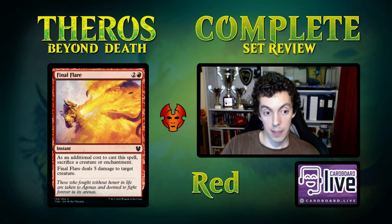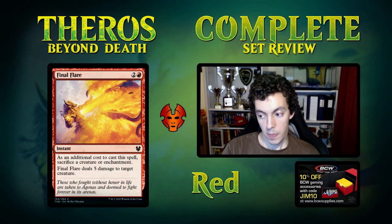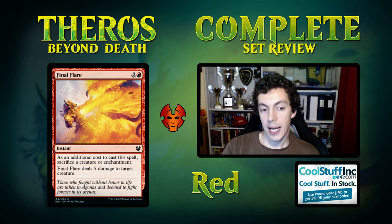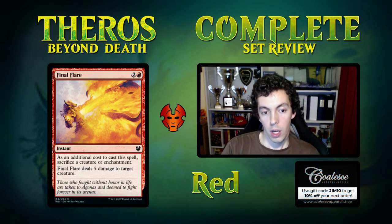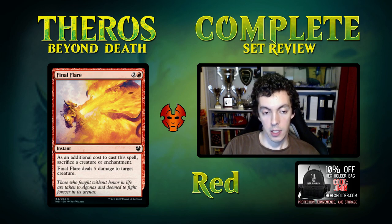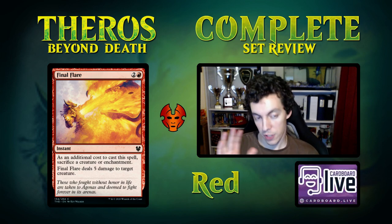Final Flare is a three-mana instant where, as an extra cost, you sacrifice a creature or enchantment to deal five damage to a target creature. Not great. Fiery Conclusion existed before at two mana. Three is a lot more, and without synergies you don't want to sacrifice your two-drop — that's just a two-for-one on yourself. If you have a lot of Omens it gets better. Ranges from pretty good to bad in limited depending on your deck, and obviously unplayable constructed.